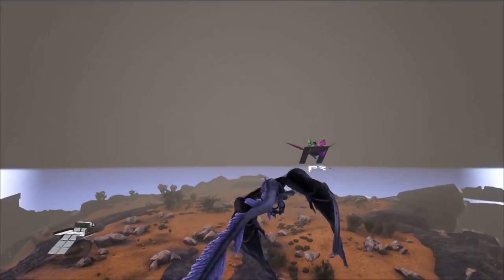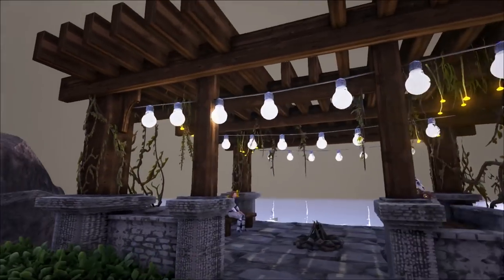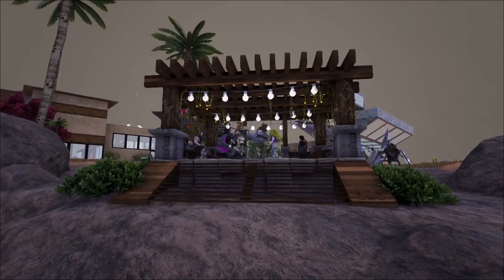A couple of little benches — nothing too fancy. It looks really nice at night because I used some of the hanging lights. Here's your pergola — you put some lights up, very cool. Open to the outside. That's pretty.